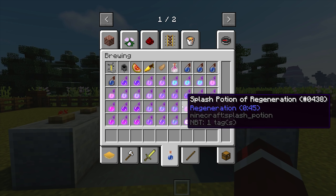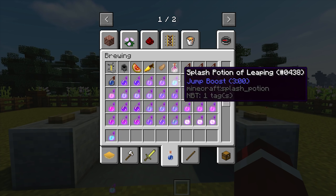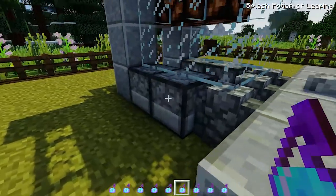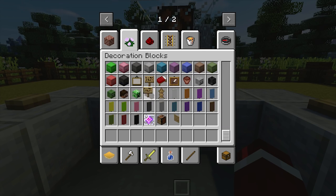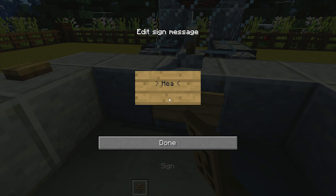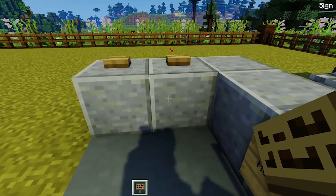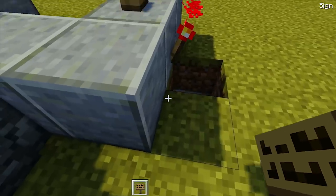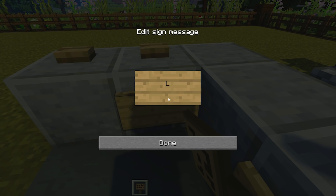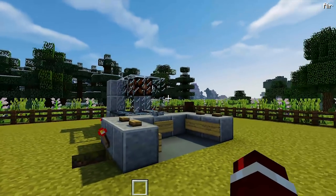Now get out some splash potions. Maybe you want to give a person a jump boost - pop those into the back dispenser. It's also good to label them. For the lever block put something like 'heart monitor', and for the buttons put the type of surgical procedure. This one links to the back dispenser which is jump boost, so you might label it something like 'leg reconstruction'.